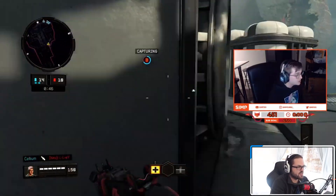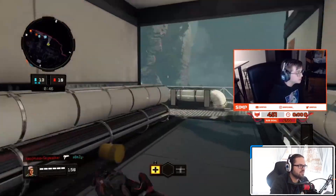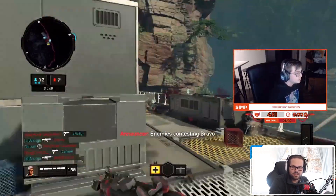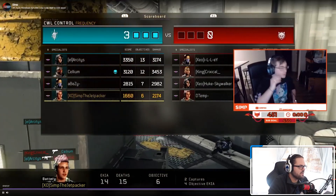There you see the streaks coming in. Cellium uses his missile that allows them to gain more time inside the hardpoint and also gain the kill favor. At this point all they have to do is finish out those last couple kills — exactly what happened with Arcitys getting a kill and Cellium getting a kill.